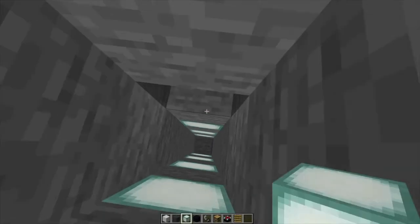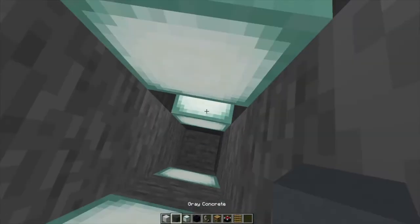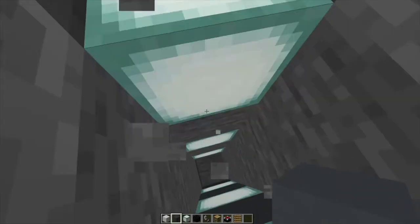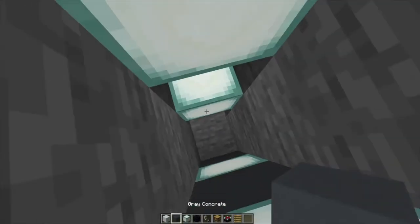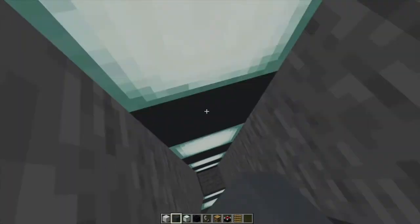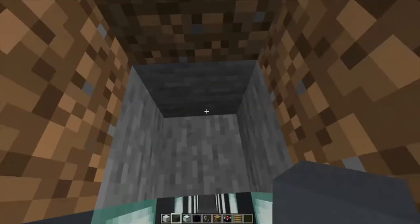Now you want to dig out these blocks in between, making a bit of a pattern and putting grey concrete in. We're making a bit of like a ladder system down. Here's the grey concrete going. Then you want to dig out this block, this block and this block — they won't be seen from the outside.